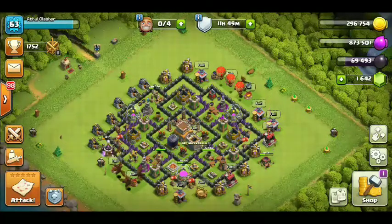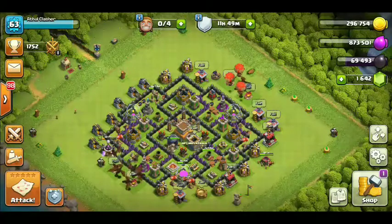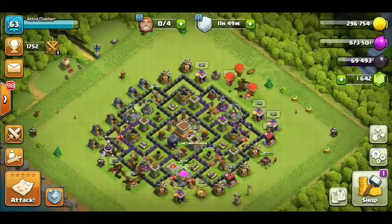In TH6 and TH5, you have the giants balloon. The balloon is also available in TH6. Some strategies you can't do at lower town hall levels.